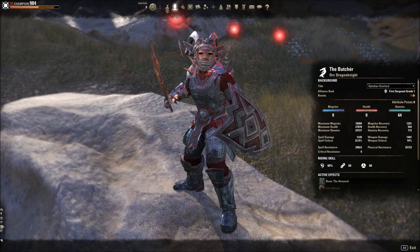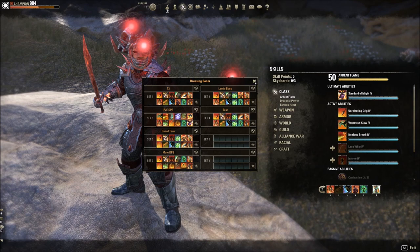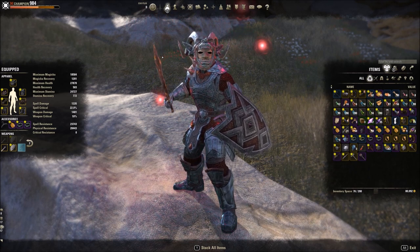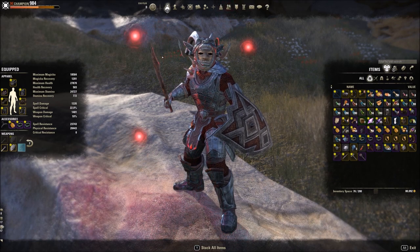The hardest hitting boss in the game is really the Mana Quora. I've done it with this build, no problem, but you're really dependent on your healer. So you may have to change around your 5-piece depending on your specific setup to get more mitigation, or you can swap your Mundus Stone depending on your race.